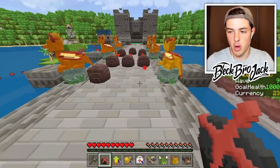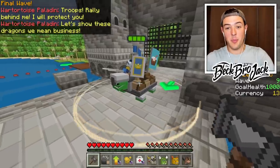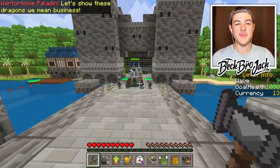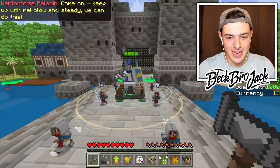Boulder. Boulder. More boulders. Boulder there. Hopefully this is enough boulders. This is the boss - the war tortoise paladin. Let's show these dragons we mean business. Come on, keep up with me. Slow and steady, we can do this. Luckily, he's on a tortoise, which is one of the slowest creatures in history, but at the same time it's one of the most durable - it can just go inside of its shell.